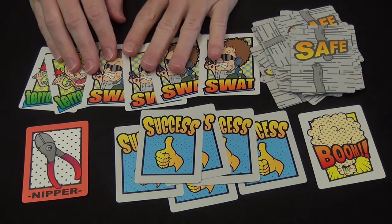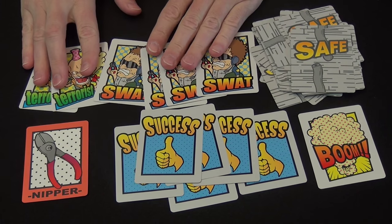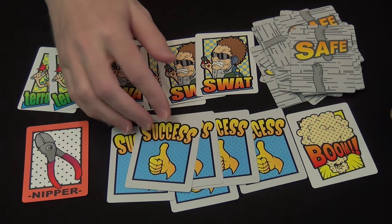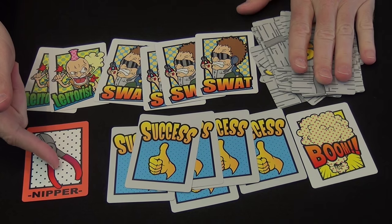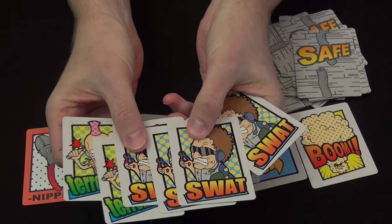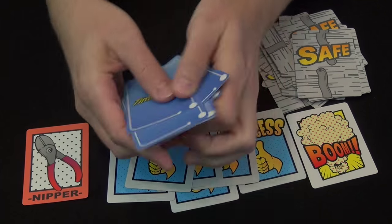Here are the components in Time Bomb. We have six character cards: four SWAT agents and two terrorists. We have six success cards, a bomb, a set of wire nippers, and a whole bunch of safe cards. With four or five players, you use three SWAT and two terrorists. With six players, you add in the other card.